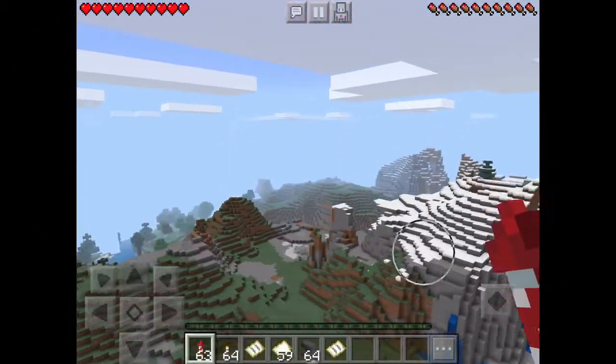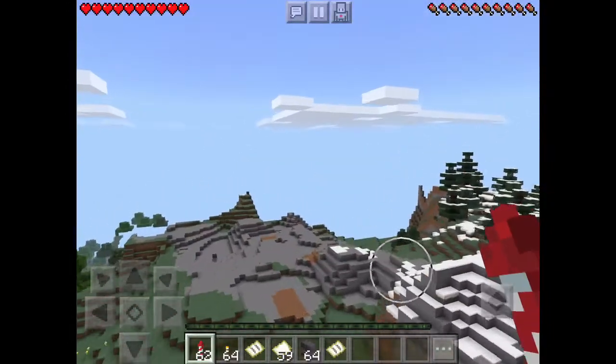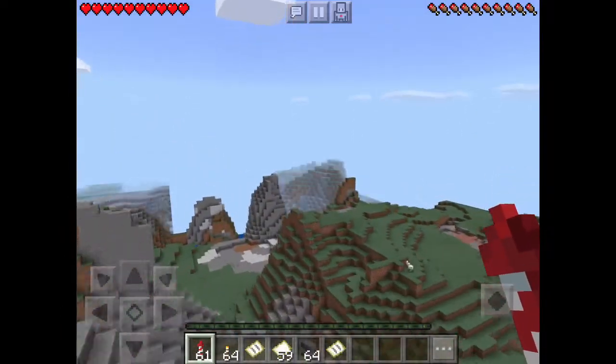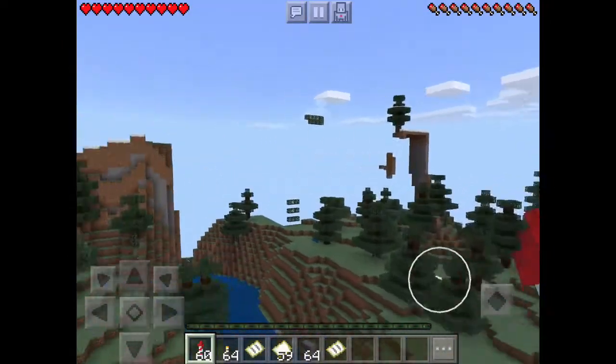First up is the mountain biome. The mountain biome is a biome where there are tall structures of stone. In this biome there are large amounts of gravel and you can find coal and other ores very easily, which is good if you like mining.